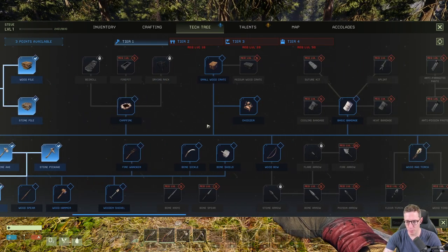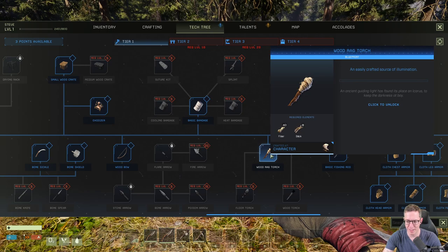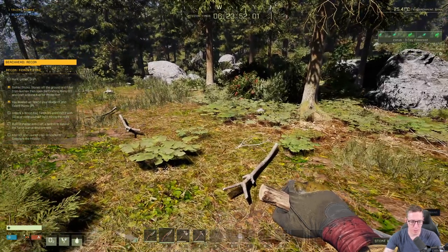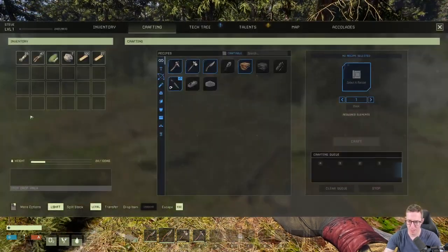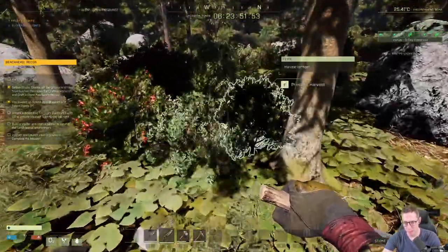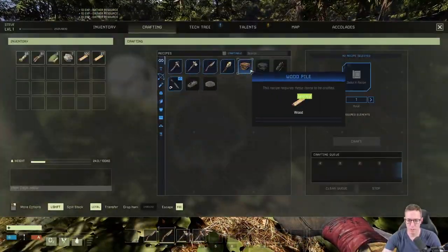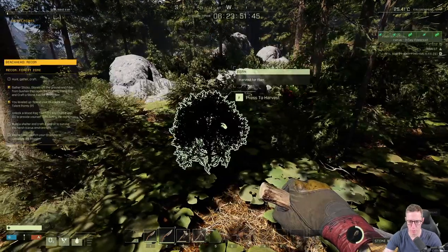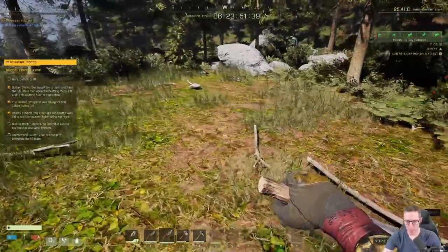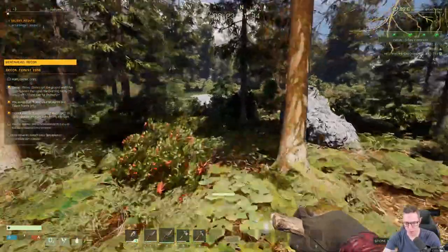The next thing we need to unlock — and this is part of our mission — is the wood rag torch. We're going to do this because it's part of the mission objective. Once unlocked, we need to craft it. Back into the crafting menu, we need some more fiber, which we can get by collecting bushes. Now the torch is on your L key — press L and you'll turn your torch on and off. It's really good for nighttime; you have day and night cycles here.